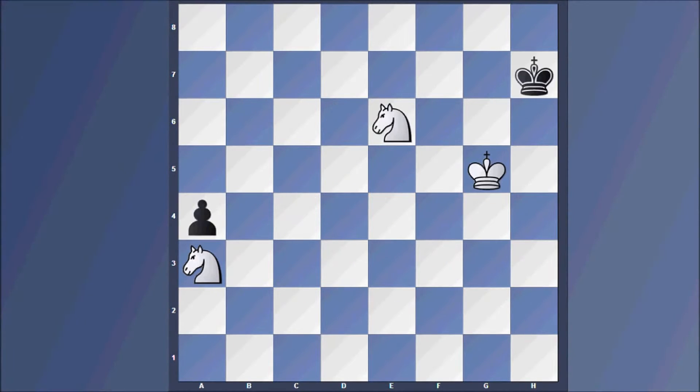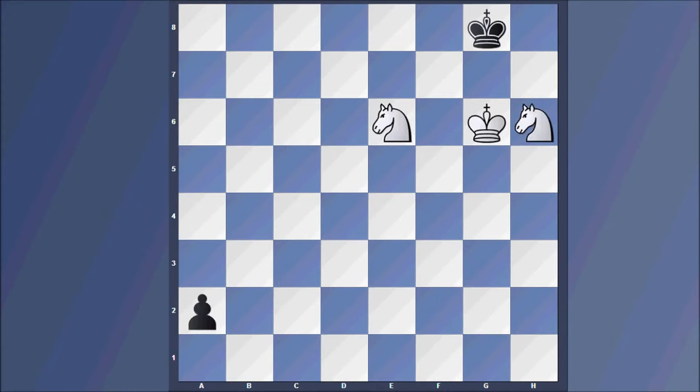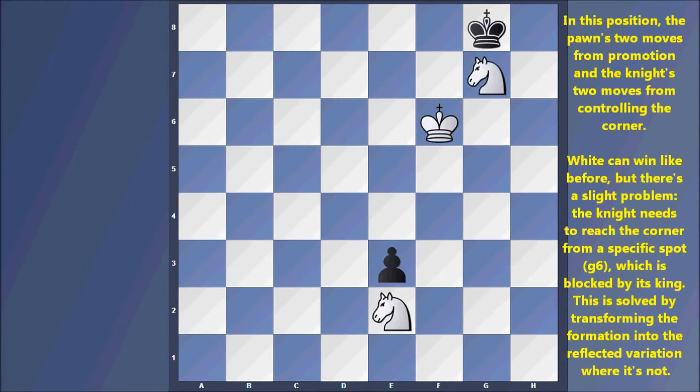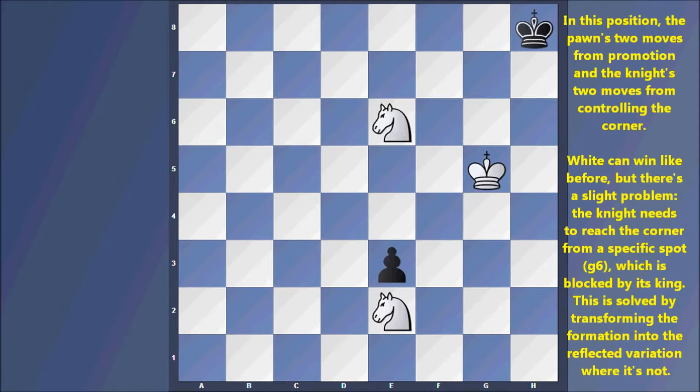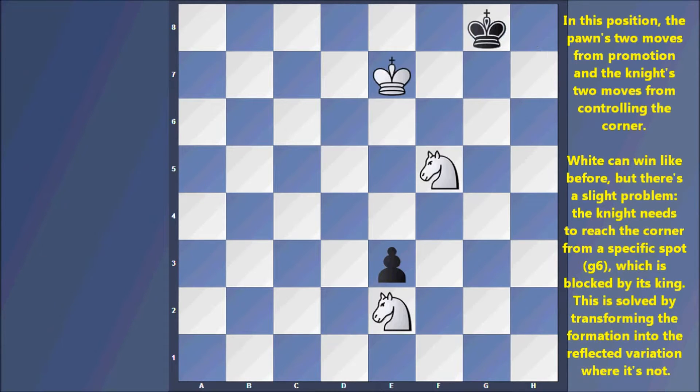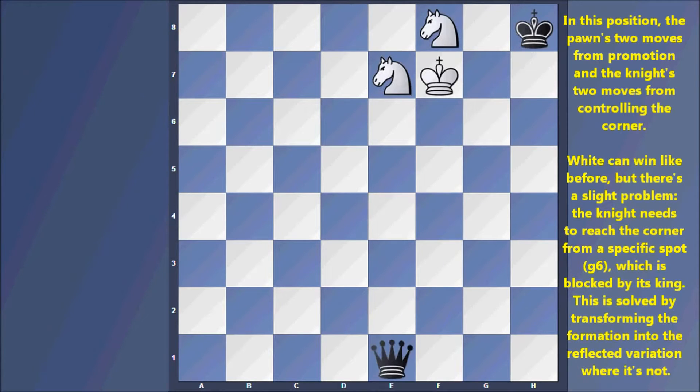Before we get into those more complex processes, let's finish going over the simplest concepts. In this position the pawn is two moves from promotion and two moves from controlling the corner. White can win like before, but there's a slight problem — the knight needs to reach the corner from a specific spot which is blocked by its own king.